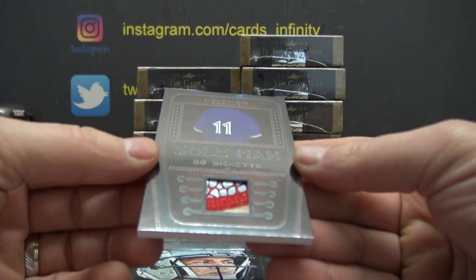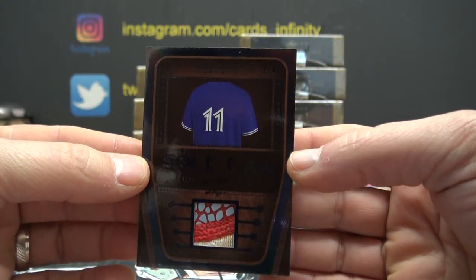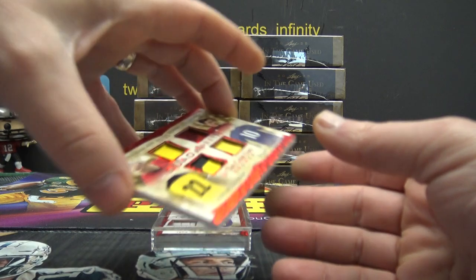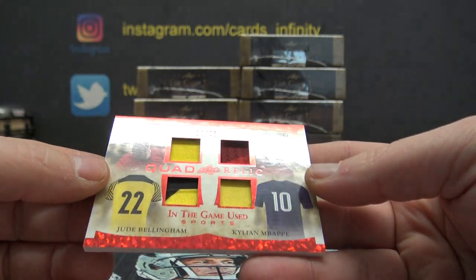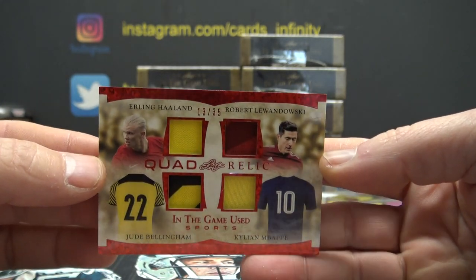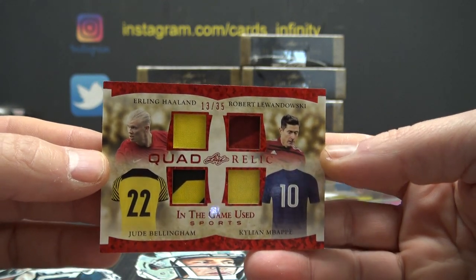Two of four, Beau Bichette — I don't know what that chunk is, but it's a chunk of Beau Bichette, two of four. Then we have Erling Haaland, Robert Lewandowski, Jude Bellingham, and Kylian Mbappé — quad relic. Mbappé, Lewandowski, Haaland, and Bellingham.